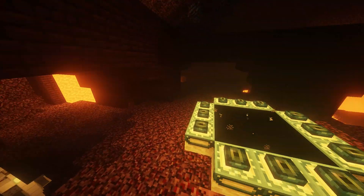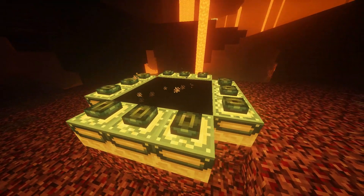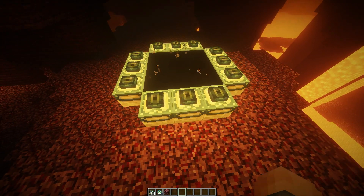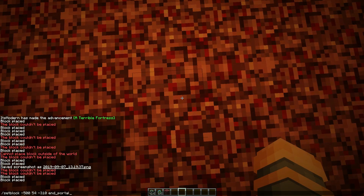This is going to be a short video. Basically I made the End portal right here — I spawned these blocks with the End portal and the Eye of Enders. But in order to get the actual portal you need a command: it's setblock and then whatever coordinates you're at.